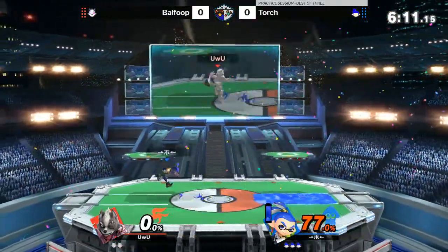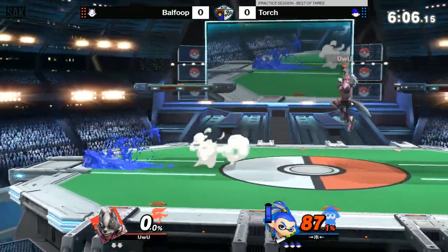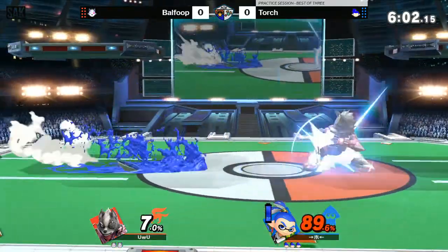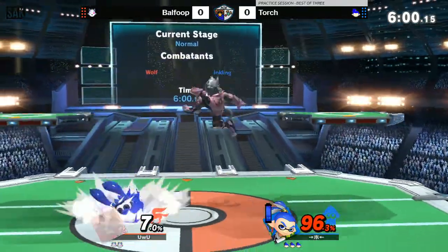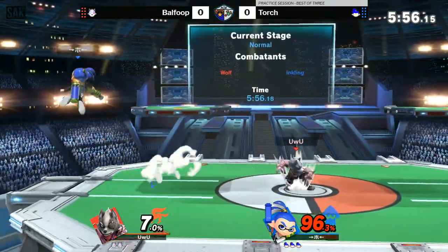I'm not sure exactly how he got rolled there, but I think he was caught in his dashback — he was dashing back. So there you can't shield; you either have to keep running or jump and hope you get hit by the aerial hitbox. You want to be careful because getting caught in your dash is the number one way you can get hit by rollers.